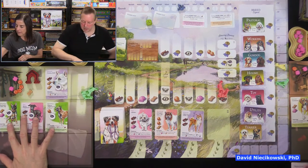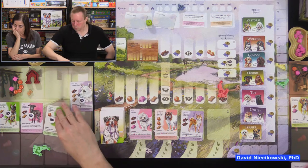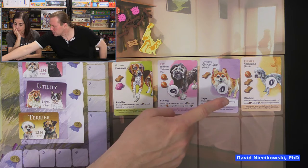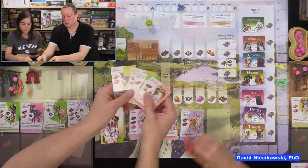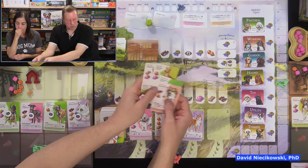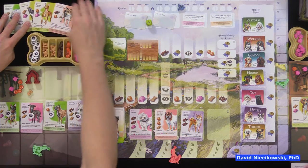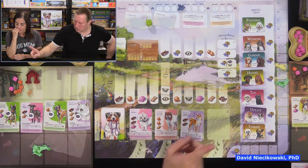The score is Julie at 12, me at 10. But I have two pastoral dogs — that's eight possible end points — a toy dog for a possible three, and a utility worth two. Julie has a hound, a toy, a utility, and a terrier. The auto walker is competing on pastorals — it has one, and I have two. The auto walker has three working dogs so we probably won't beat it there. We remove the picture-in-picture so you can see the tracking board better.